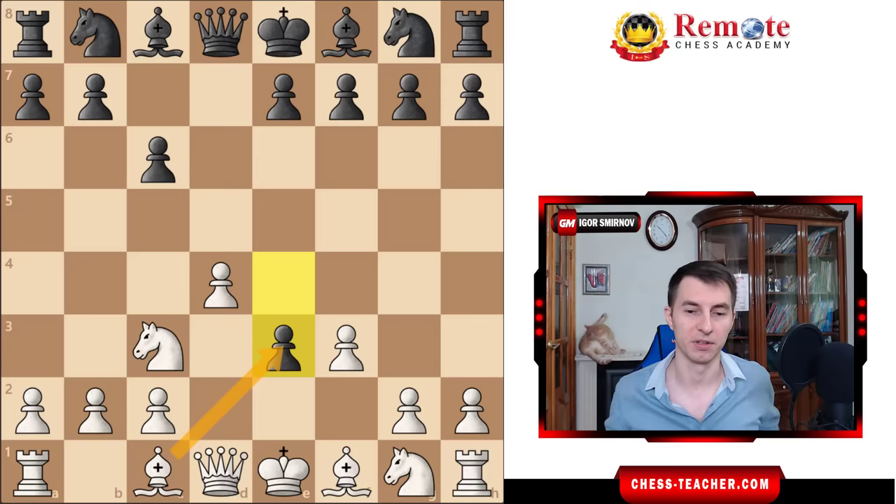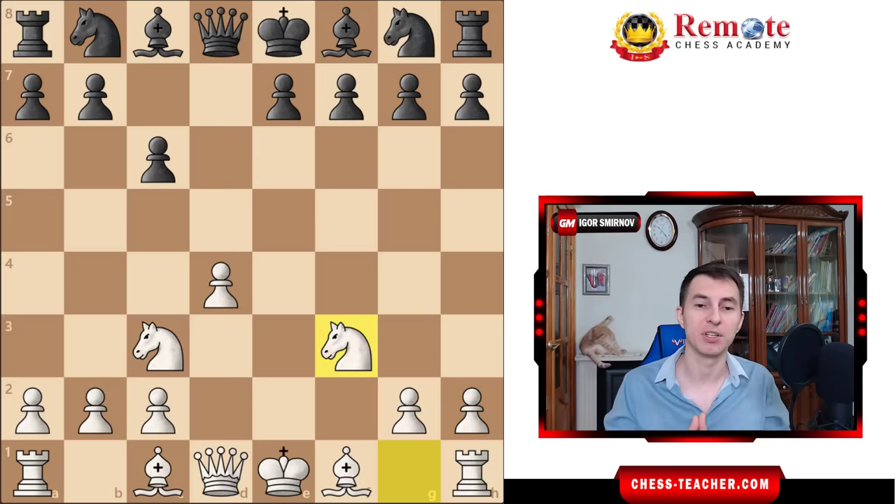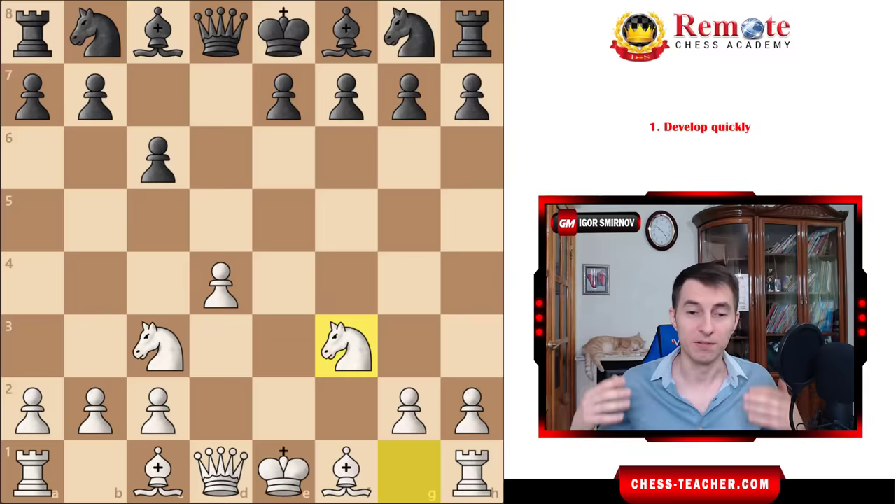The only principled move is pawn takes f3, which will get us to this position. Before we dive into the variations, let me tell you a couple of general patterns about this opening, so that even if you happen to forget some of the variations, you still know how to play. Your plan is actually very, very simple: develop quickly, attack, and celebrate your victory. That's it — the three-step plan.